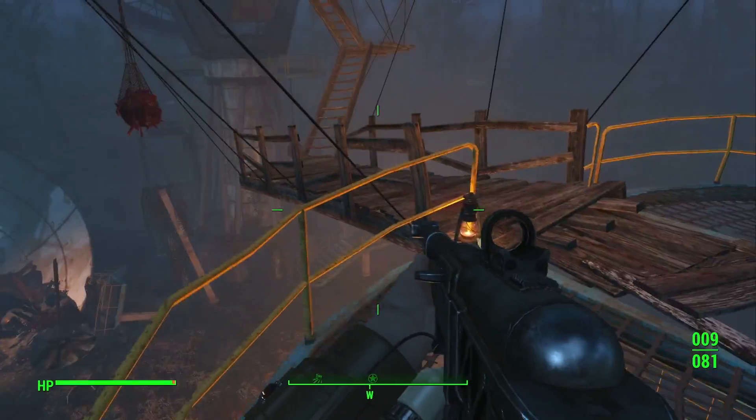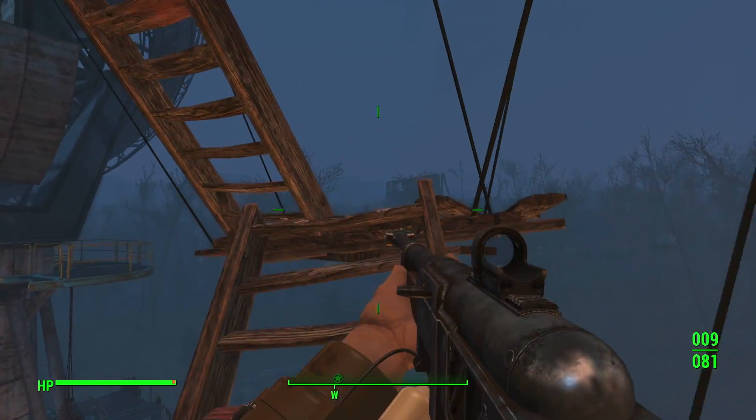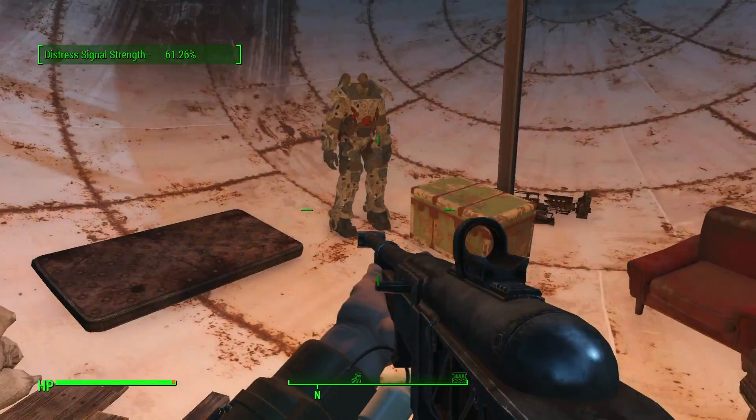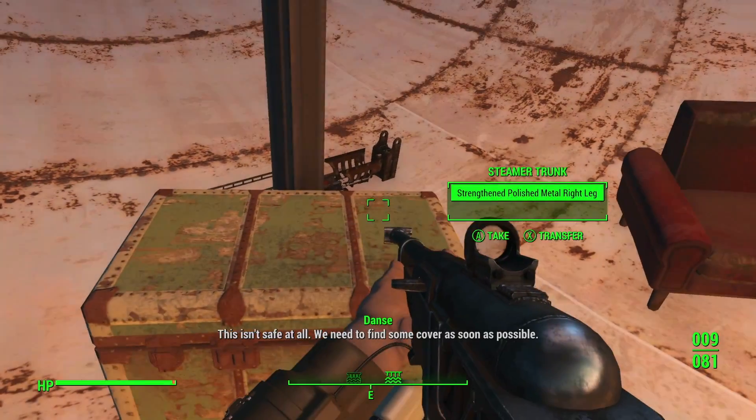Okay, nothing over here. This is very scary — I do not have power armor to save me from a really terrible fall. There's power armor up here — that's cool. This isn't safe at all. We need to find some cover as soon as possible.